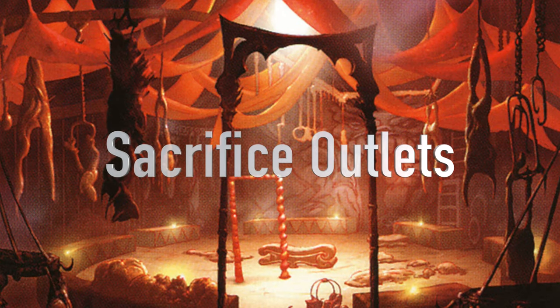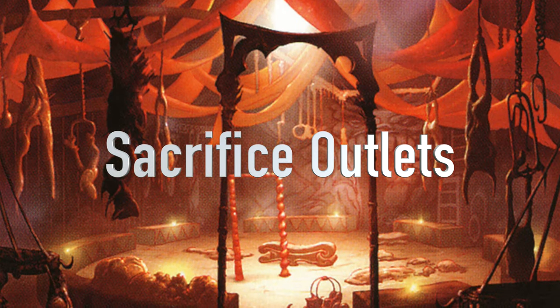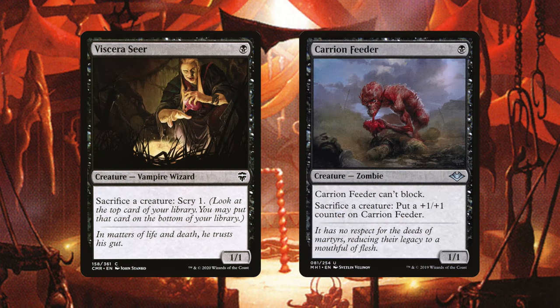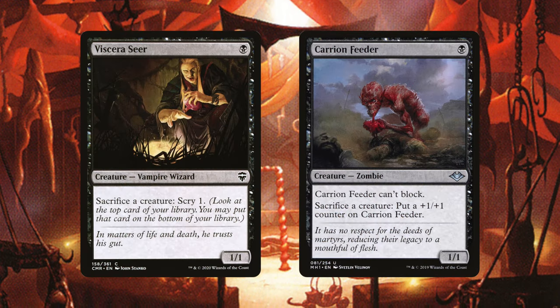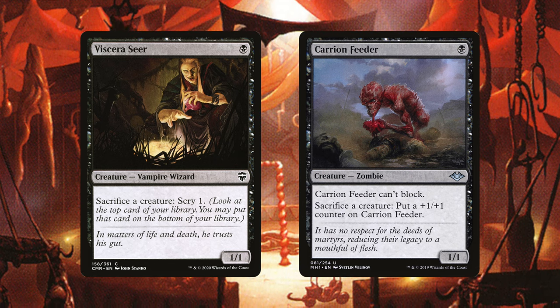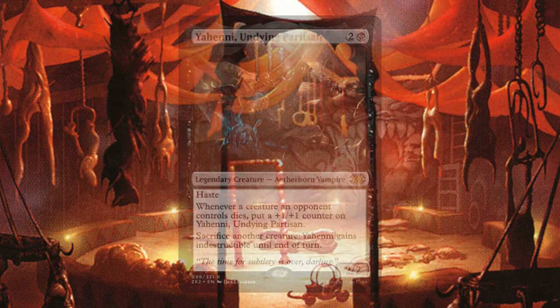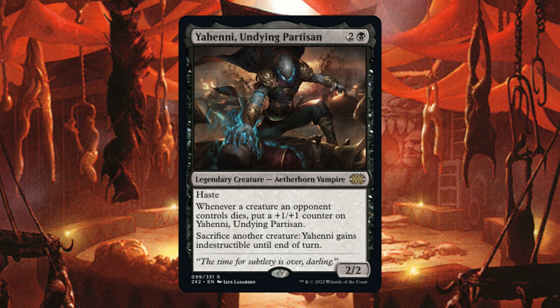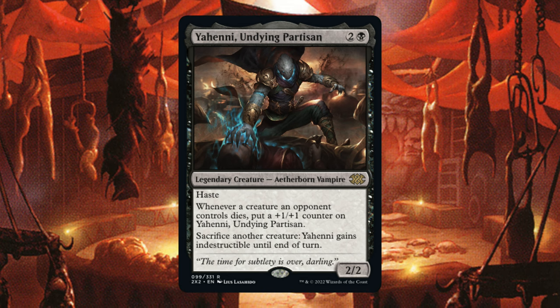Every good sacrifice deck needs a number of sacrifice outlets to make sure you're able to get value from your creatures. Viscera Seer and Carrion Feeder are two of the most common sack outlet cards. You can use Viscera Seer's ability to scry cards and Carrion Feeder to get larger and become a big threat. Yeheni, Undying Partisan also gets bigger every time a creature your opponents control dies.